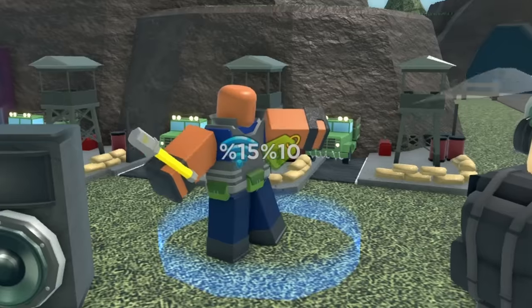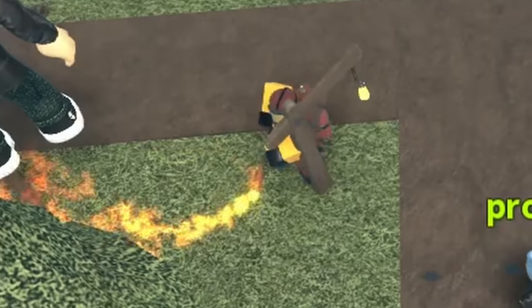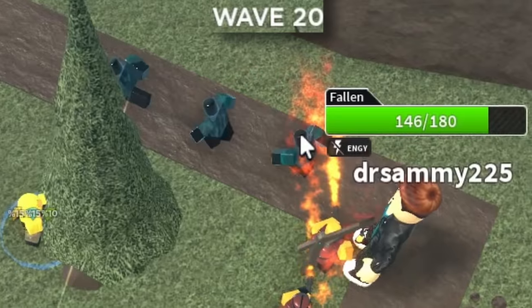In wave 15, I decided to get a demo man mainly for the splash damage, and things were looking up as my team placed DJ, Militants, and Pyromancers. But of course, in wave 20, the fallen scum arrived.